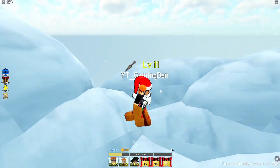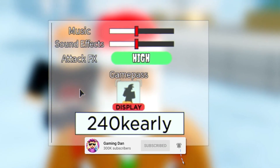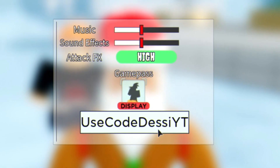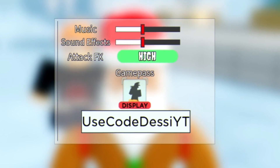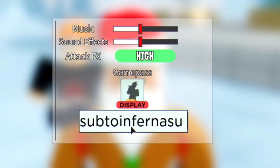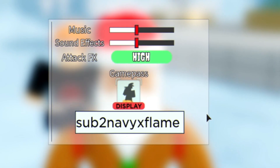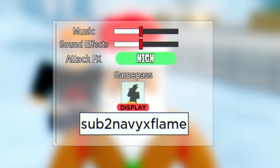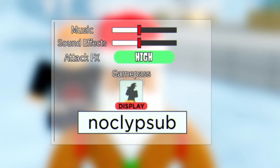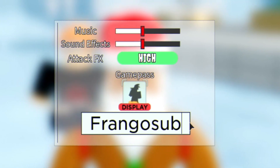For the first code of the day it's going to be '240k' — type that in on your keyboard to redeem it. Next, use code 'DesiYTV'. After that we've got 'DecemberFun2020'. After that we have code 'Sub2Infernasu'. Then we've got code 'Sub2NavyExflame'. We also have code 'NOCLYP' — not sure how to pronounce that one — which will give you free gems. And we've got code 'Frangos' which will give you some more gems.